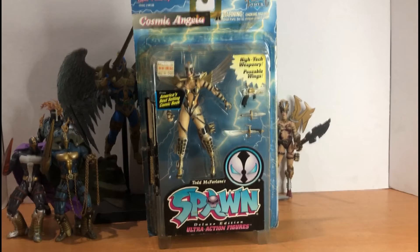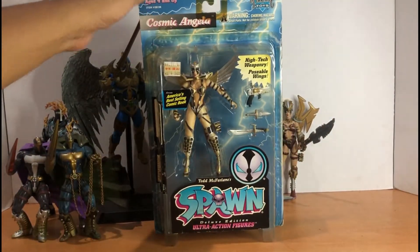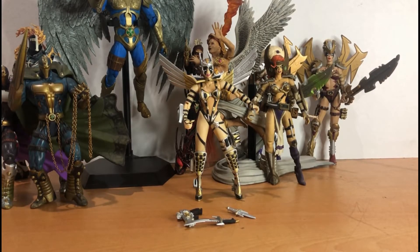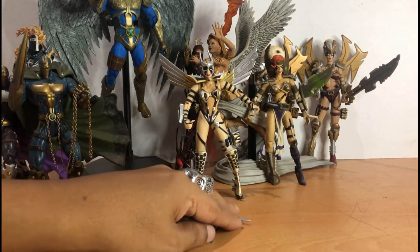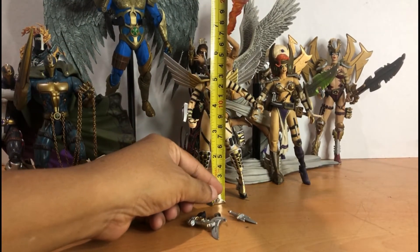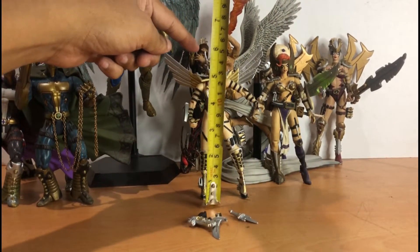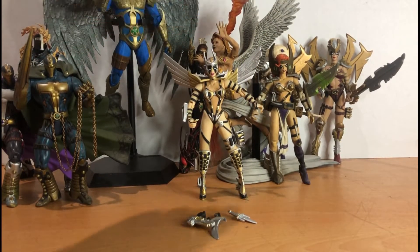The card height is 13 inches by 8 inches. Let's open up the package. Here's Cosmic Angela out of her packaging — a really cool-looking figure. She stands 6 inches to the top of her head, and 6.2 inches to the top of her mask.